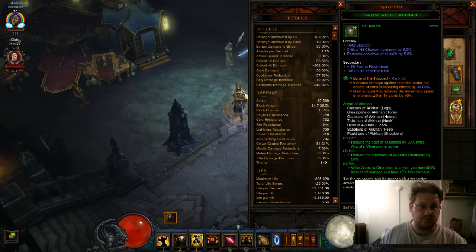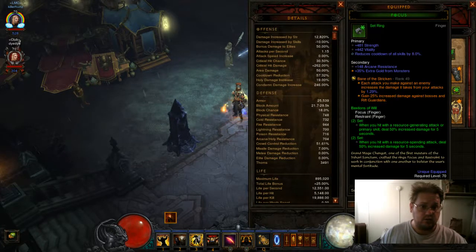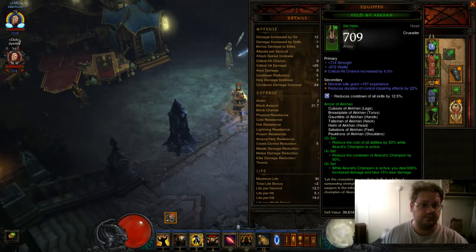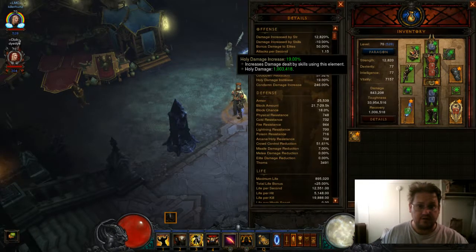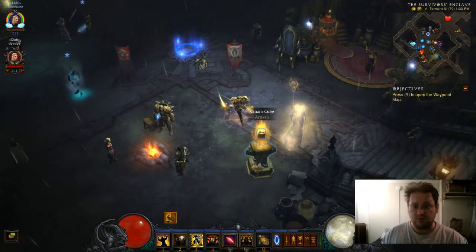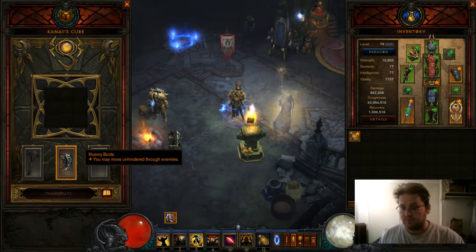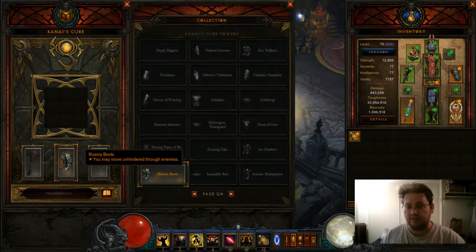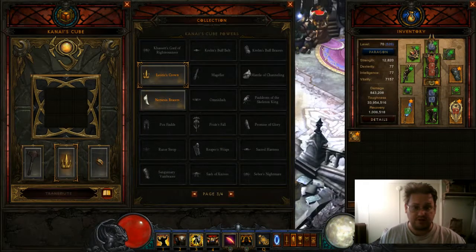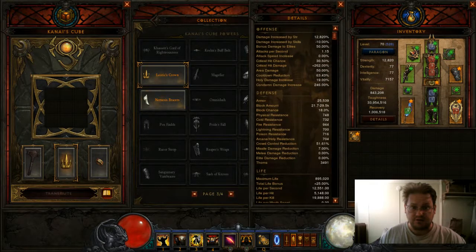I rolled the necklace for 5 CDR, one ring at 8, the other ring at 8, shoulders 8, and my hands rolled with 6, so I just rolled some Vitality in it. That gave me 57.32%. After you're done rolling everything, if you're still lacking CDR, you can opt out from the Illusionary Boots to the Leoric's Crown, which will increase any gems socketed into your helmet by 100%, so it'll actually bump up your CDR. So now my CDR is 63.43%.